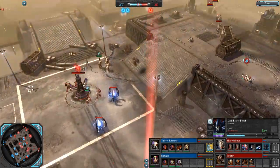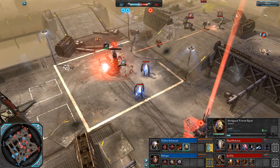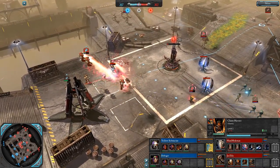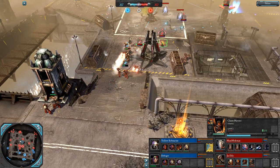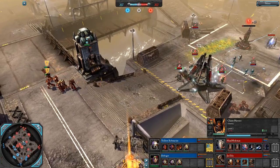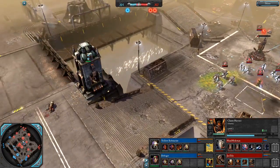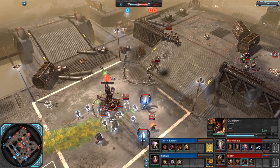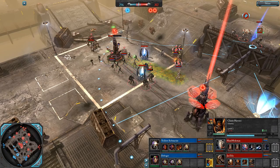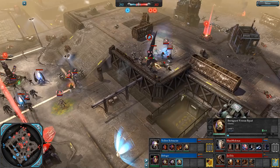Sternguard Veterans switching to Vengeance rounds to shoot down the node — looks like they want to steal it. But Havocs with an autocannon come in — so dangerous, look at that damage. Devastators push up to take the garrison, a really nice one with 360 vision all the way around. Most garrisons are strategically blocked by shot blockers, but this one is like 'screw you, I'll shoot you from everywhere.' Plasma Cannon on the way for Debugger, who has lost his Razorback and some Tactical Marines along the way, but now has Sternguard Veterans.